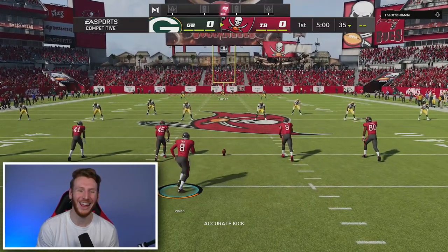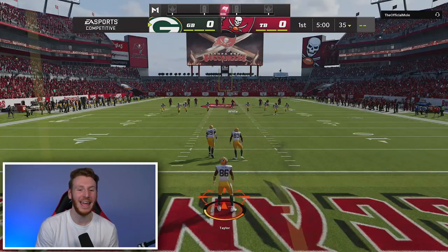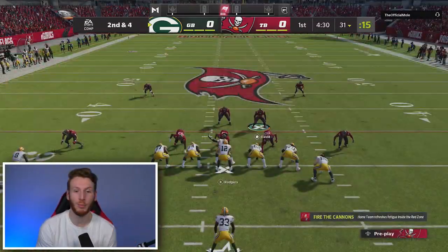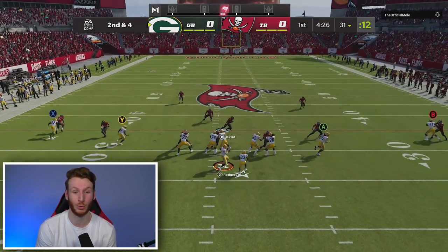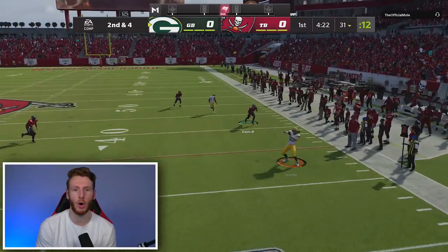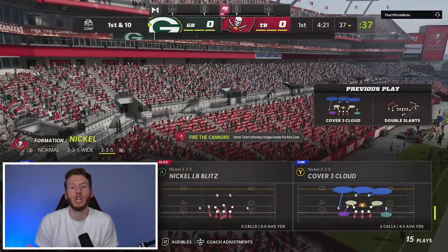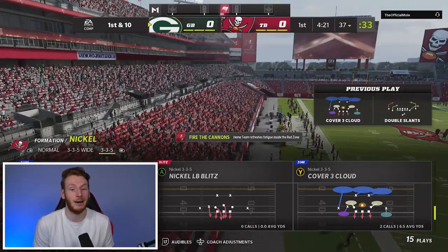Here we go. Official Mole on the top right, and we're going to be starting on defense, which is what I love to do. If we can get a stop, that's exactly how we want to start the game. I've played Mole before — they can pass and run the ball, so we have to be ready for both. The ideal situation is to force passing situations so we can just prepare for that, because preparing for both every single play can get tough.